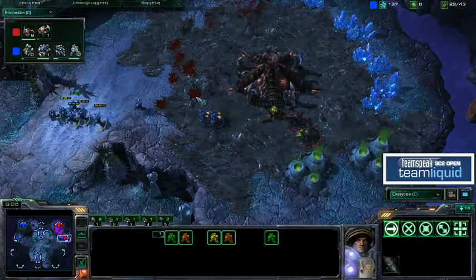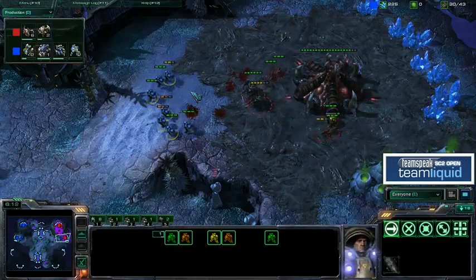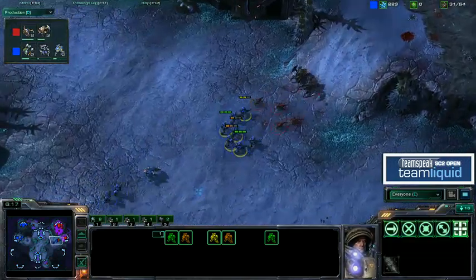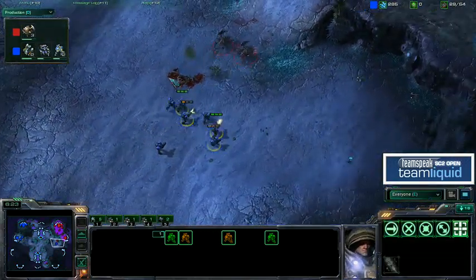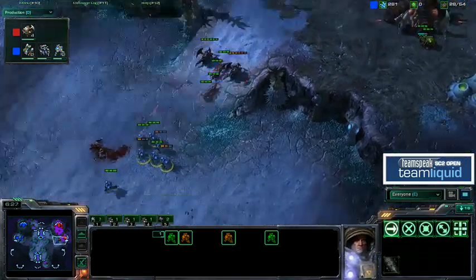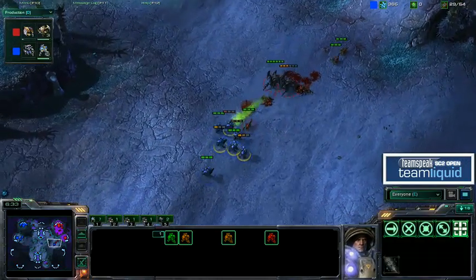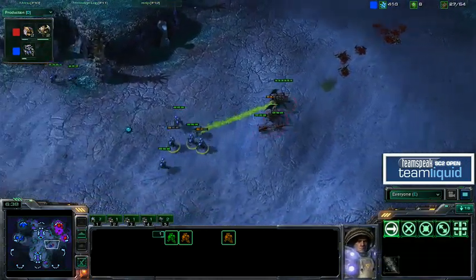We've got some Roaches out, but they're being completely ambushed by the SCV-Marine count here by Druby. And he's still off the creep, so he can still dance against these slow Zerglings — he could be picking off Zerglings as he runs away. Just so much value out of these units. His expansion gets up comfortably. Just such nice, aggressive play here by Druby.